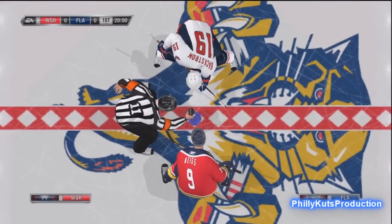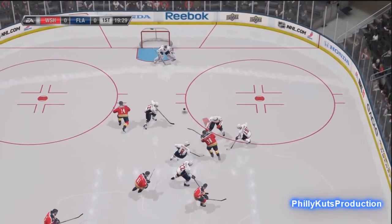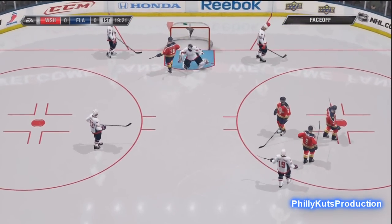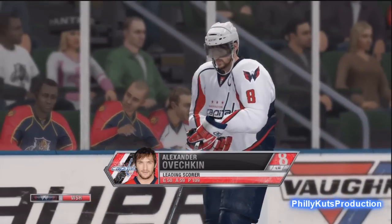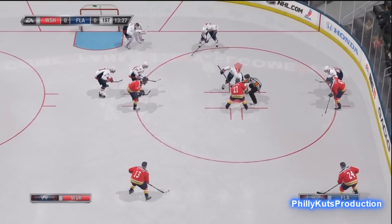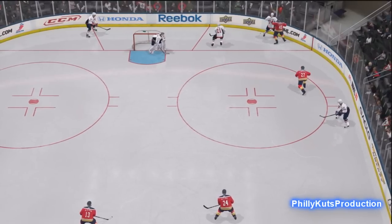Right to the face-off — they have the new face-off mechanic. I wasn't really blown away by it; it's okay, nothing mind-blowing. It is a bit different than previous versions. There are different things you can do: you can push it forward to the puck, or you can have either the left or right winger come in and take the puck.